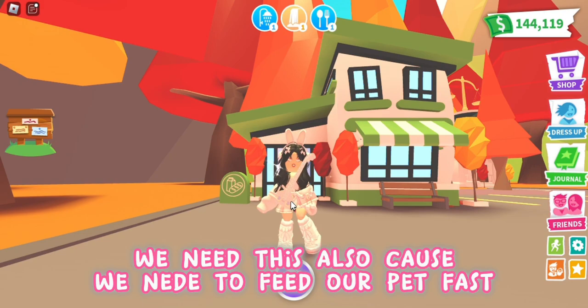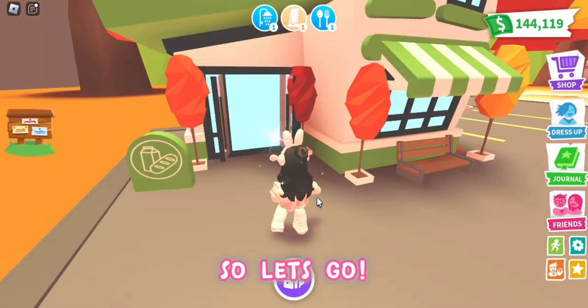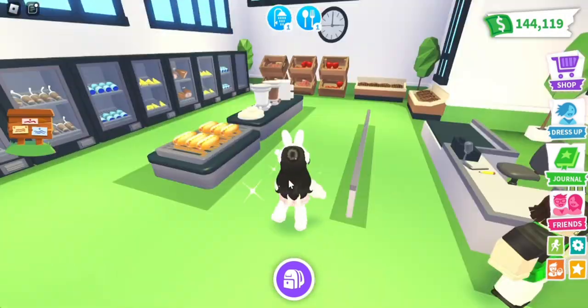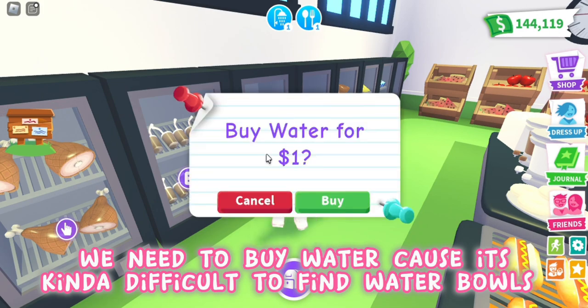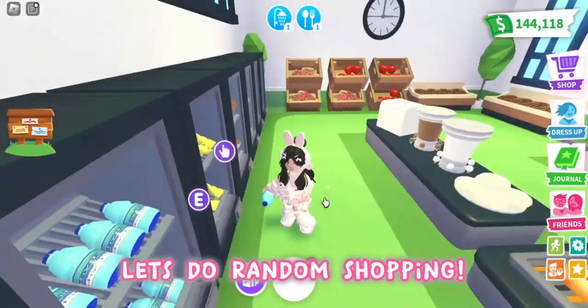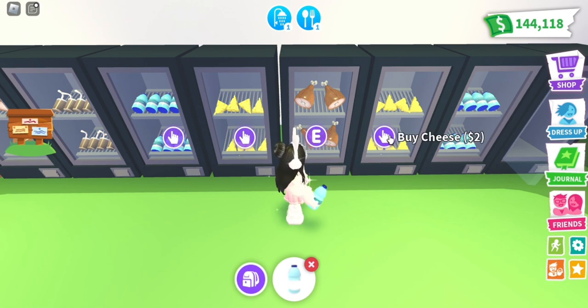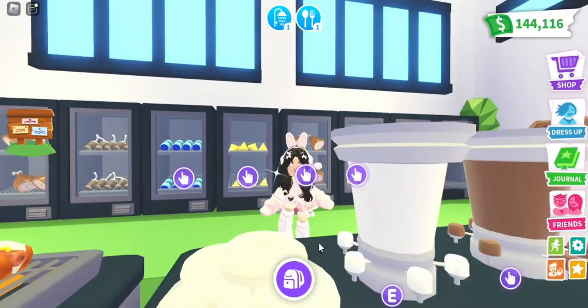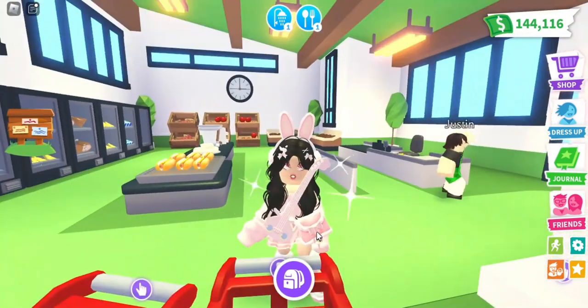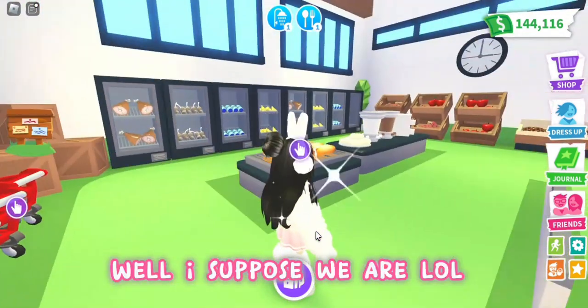Tip number seven: buy food and drinks if possible. This is the last tip — stocking food in your inventory. We need this to feed our pet fast. We need to buy water too, it's kinda difficult to find water bowls. Let's do some random shopping. I think we're done!